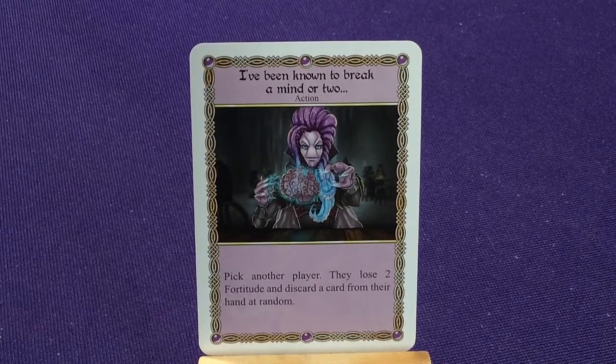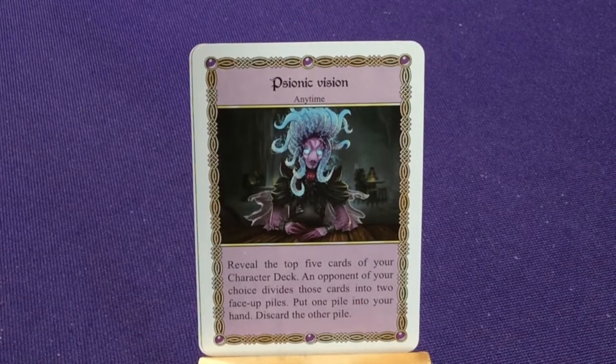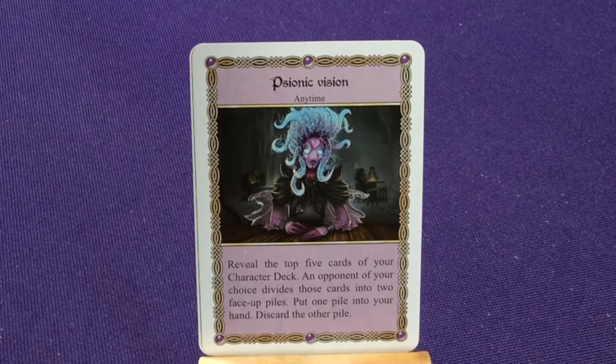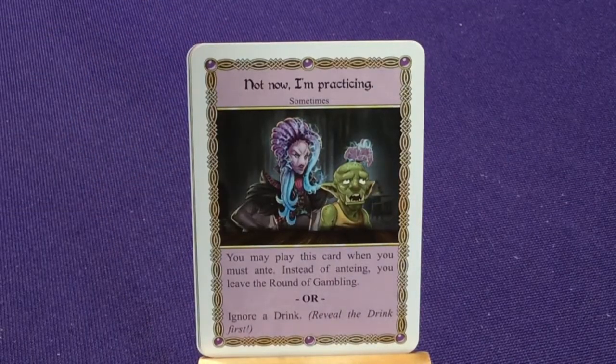A lot of her other cards have different names but similar functions. She says 'I've been willing to break a mind or two' — pick another player, they lose two fortitude and discard a card from their hand at random. Psionic Vision: reveal the top five cards of your character deck, divide into two face-up piles, place one pile into your hand, discard the other. 'No, this gold was mine all along' — play when about to lose gold; pick another player, they pay you one gold, you still lose one gold.